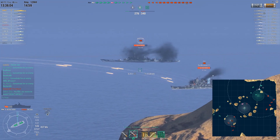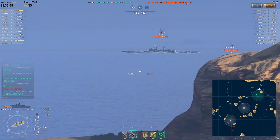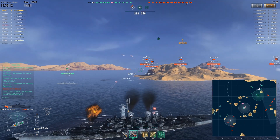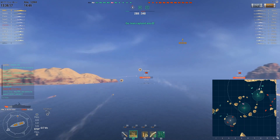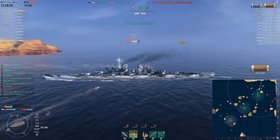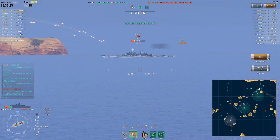I think the Zhao is a more important target really, but the island is in the way. I think he could shoot at the Montana but not at the Zhao. And because the Zhao is turning away, that's why he decided to shoot the Montana instead. Three citadel hits — damn, that's an amazing salvo.